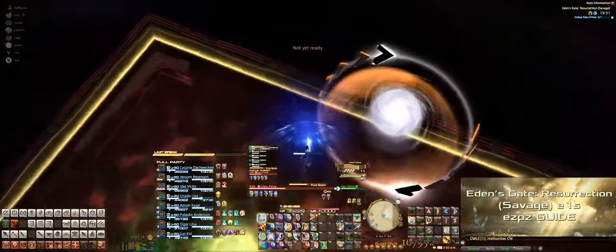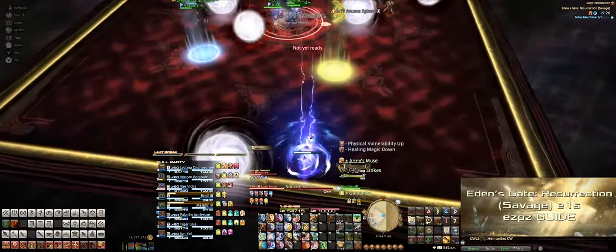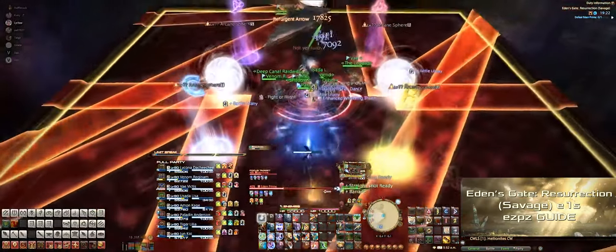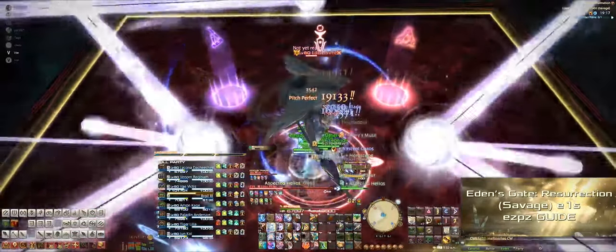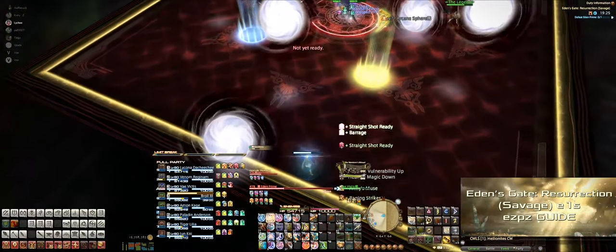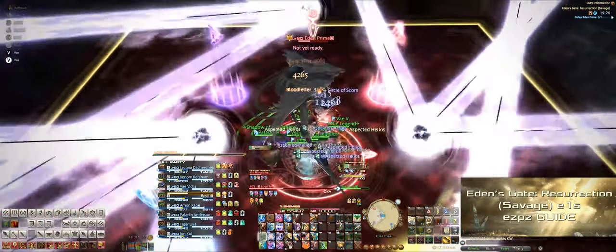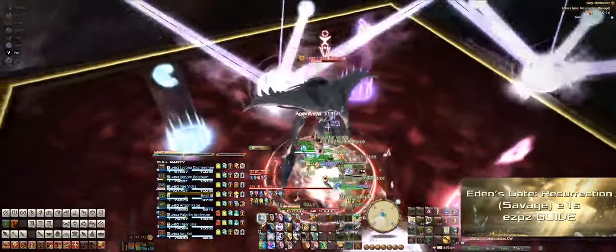How we do this mechanic is: a range takes the north side orb, and a healer takes the south side orb. The two tanks will each take an orb in the middle. This frees up the two melees and a ranged DPS in the middle to DPS the meteors down, as well as a healer to heal the party. Since the orbs could spawn in any cardinal direction, we simply rotate clockwise from our static north-south positions, meaning the person who usually gets the north orb will now pick up the east orb, and the south person will pick up the west. At this point you've seen all the mechanics of the fight, so it's just rinse and repeat until you get that clear.